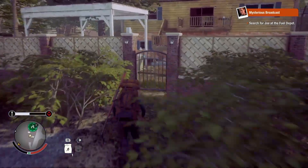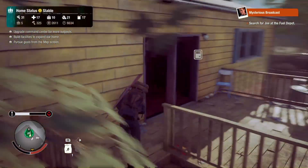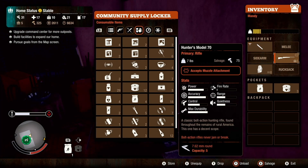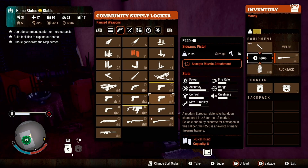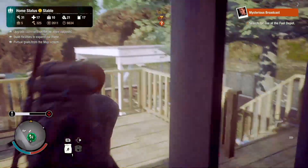We're gonna take the car over. Just in case we run into anything, I'm gonna give her a little sidearm — a little sidearm action. Now we're able to switch weapons.